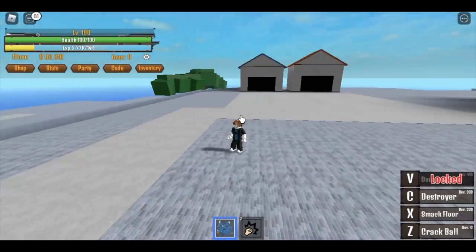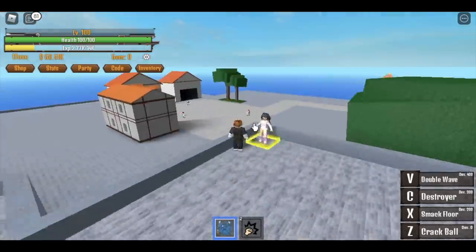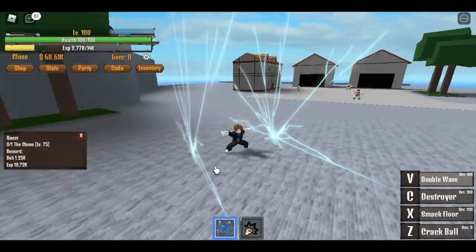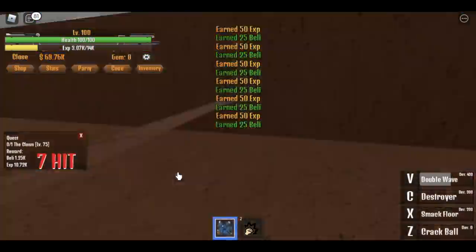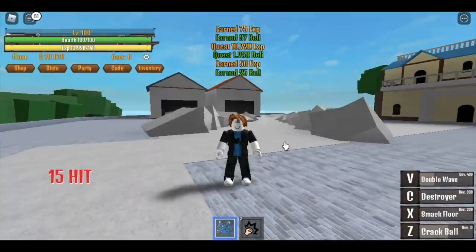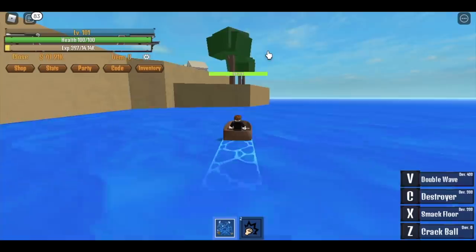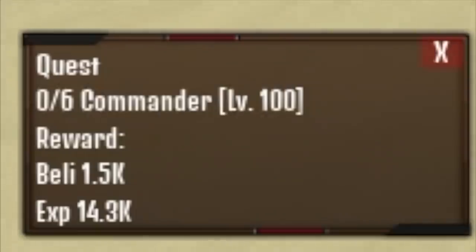When you reach level 100, you can unlock the final skill: the Double Wave. If you put all your stats in, you can unlock it this early in the game. Let's try it on this island — it can kill everyone here! Except for the clown, we're still a bit weak. Once you reach level 100, head to the soldier island.